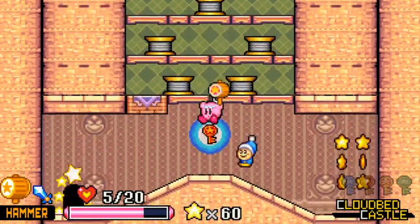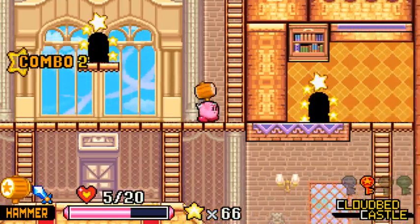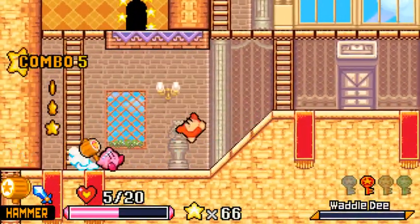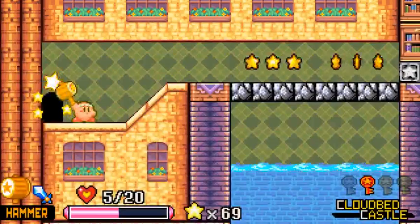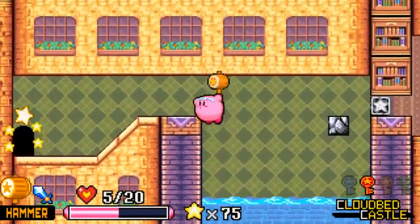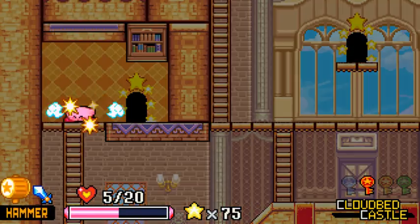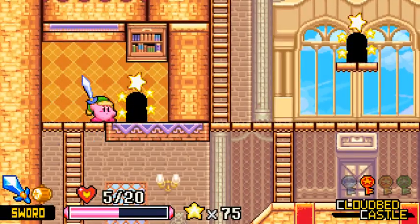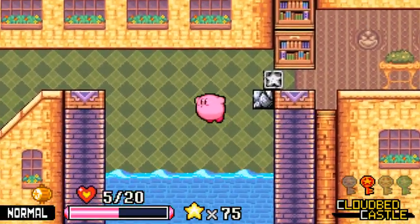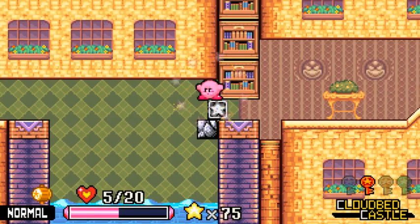Try not to flounder too hard here. I wonder if you need all the stars for the box — I forget how many I had last time. I think the heart things are the major collectible in this game. I got confused by the heart sprite into thinking they're the same as in Squeak Squad, where they increase your max health.